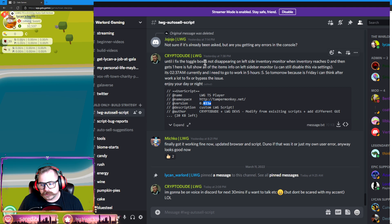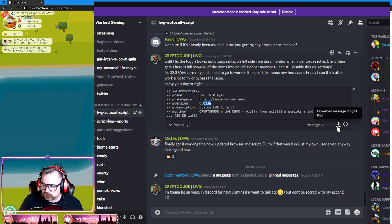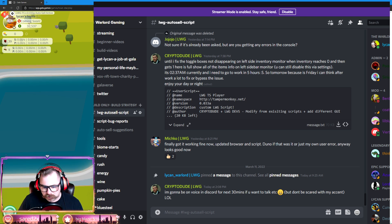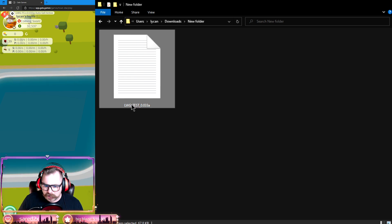The first thing you're going to do once you navigate to this page — it's pinned by me. You can just go to the pinned messages if you can't find it, in the LWG Auto Cell Script channel. Once you go there, you'll see the option to download the message — it is a text file. Click on that and it's going to pop up your download window. The file is going to be downloaded in your downloads folder, or wherever you put it.